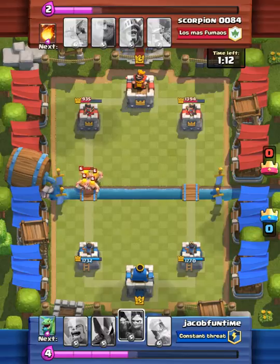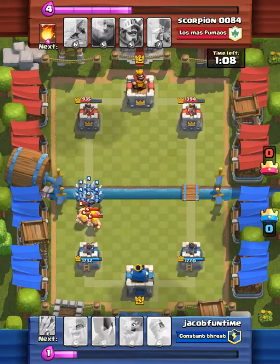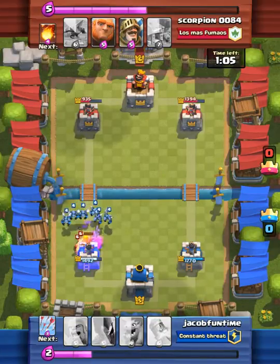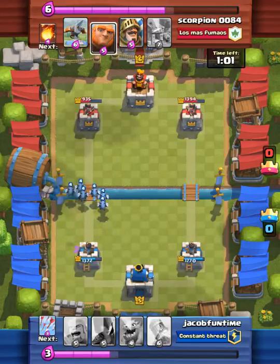Here he goes with some barbarians. What I'm going to do is throw my minion horde, because barbarians can't reach air units. So there we go, pounding on those barbarians. That did not sound right, sorry.